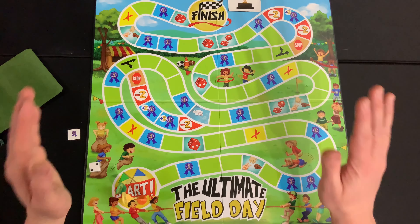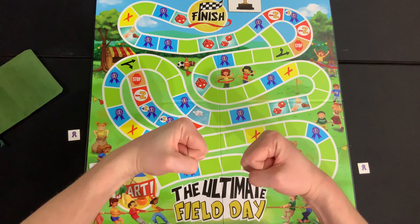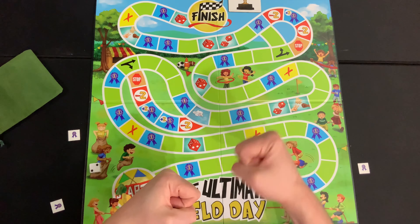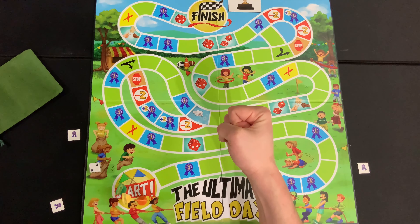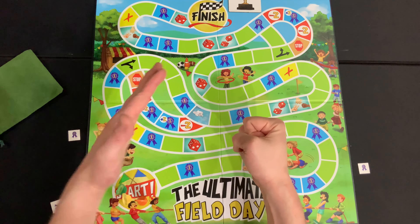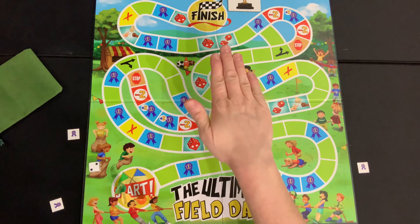If you don't remember how to play rock, paper, scissors, it's quite simple. Each player puts their hand into the middle, then they go rock, paper, scissors, shoot. You can put out one of three hand gestures: a rock, which crushes scissors but loses to paper; a paper, which loses to scissors but beats rock; or scissors, which get crushed by a rock but cut through paper.